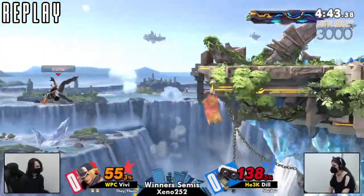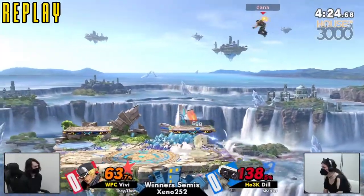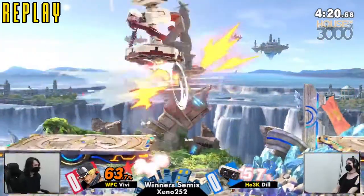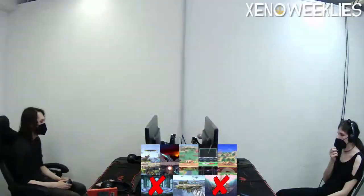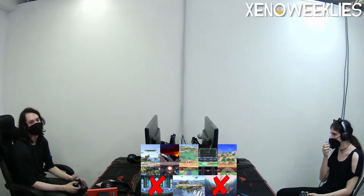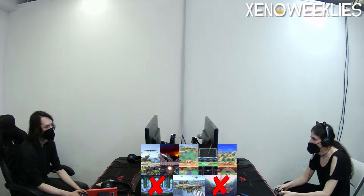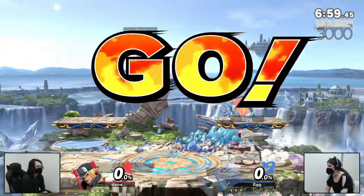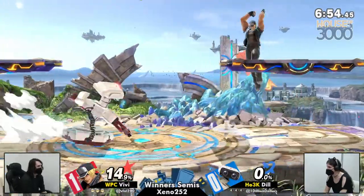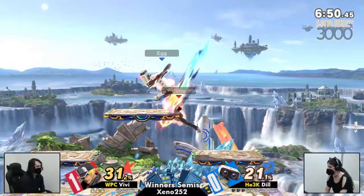It does look like Battlefield is gonna be Dil's counter-pick choice, which I absolutely agree with. This feels like just not a good Terry stage. Dil's gonna have all the room in the world to jump around on those platforms. Rob gets so much more out of platform extensions than Terry does — especially since you could just up-tilt up-air, or up-tilt wait and then grab them and get a potential up-air near the top platform. That's so scary and will kill VB so early if he's not careful.